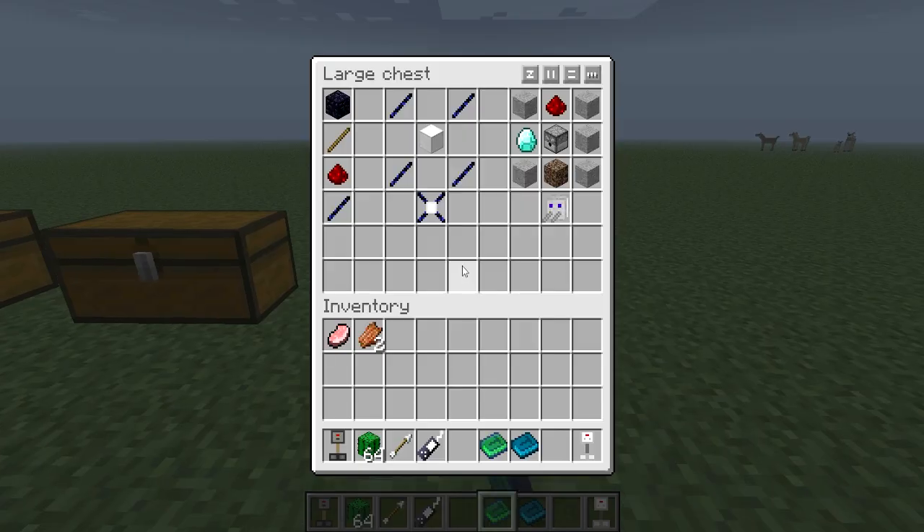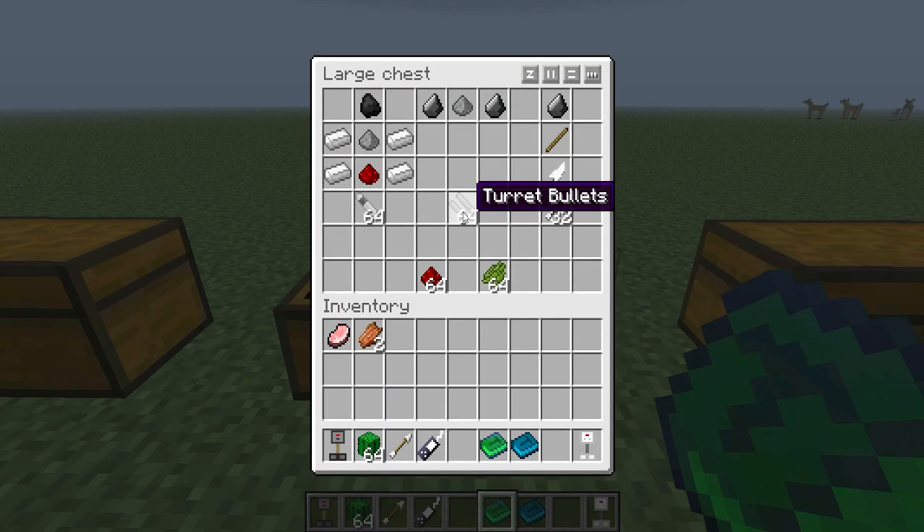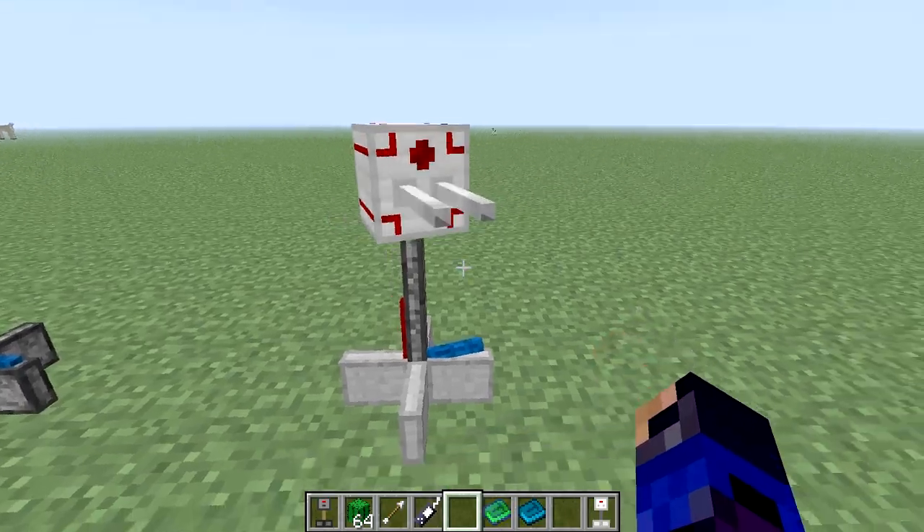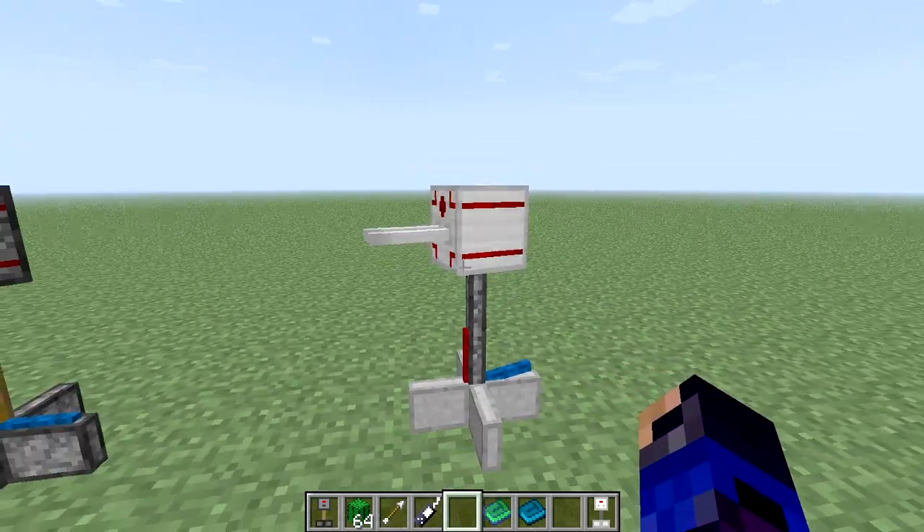So we come over here to my bullets — this is how you make bullets: you got flint, gunpowder, flint. Let's take some bullets out and fill this baby up — it really didn't fill up, it's still going.